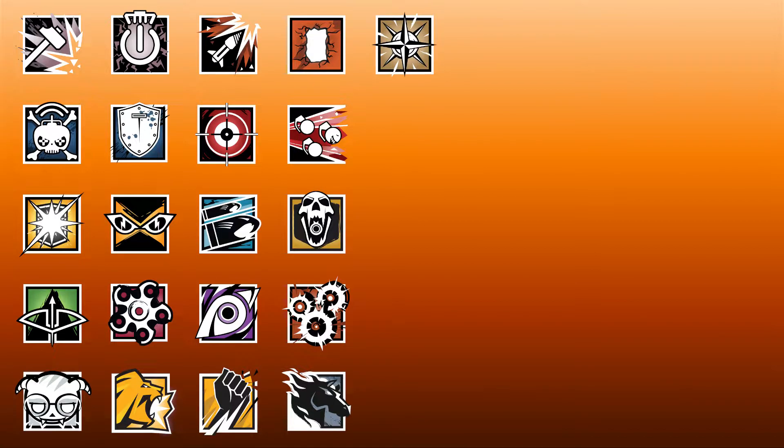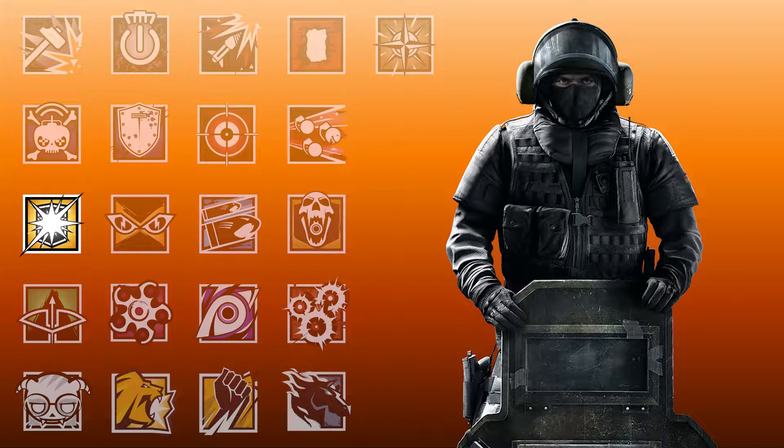Zofia's versatility means that she can be played as a support operator to clear traps and obstructions for her teammates, and as a breacher that can stun enemies and clear rooms. In effect, this allows her to combine well with all operators, so it is difficult to single out any individuals that benefit from Zofia's utility more than others. If I had to pick one, it would be Blitz, as Zofia can stun a room before Blitz charges in, making it far harder for defenders to shoot his legs before he closes the gap to finish them off.